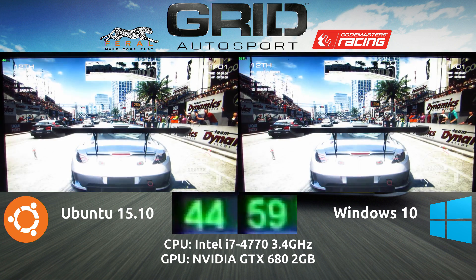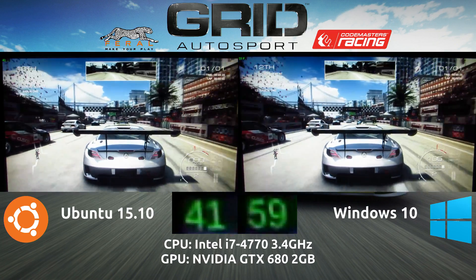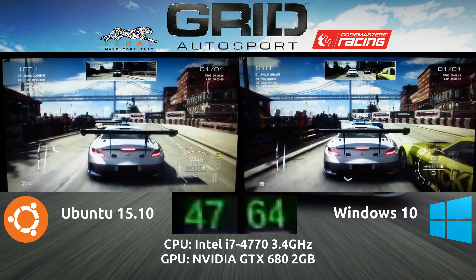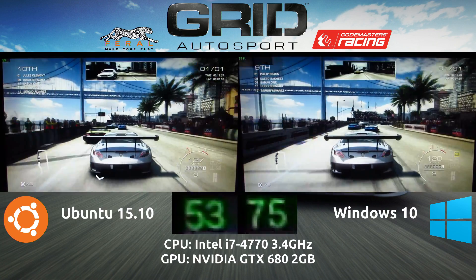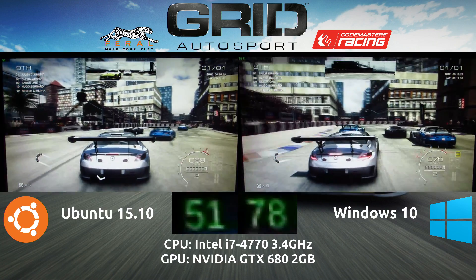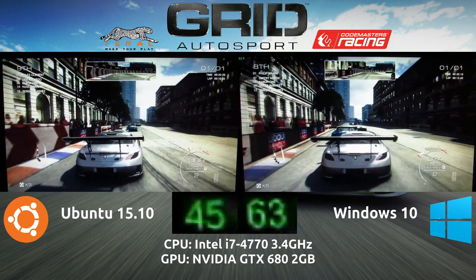Starting the side-by-side comparison, on the left side we have Ubuntu 15.10 64-bit, and on the right side we have Windows 10 64-bit. So this is a native experience on both sides. We see that on average, the Ubuntu side gets about 40 to 50 frames per second at any given time, and the Windows side seems to get 60 to 70 frames per second at any given time.